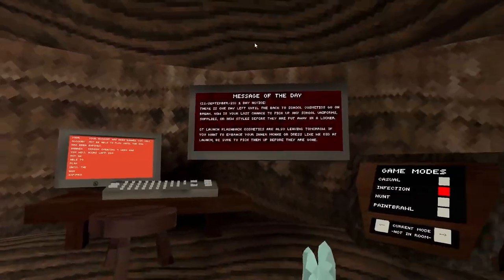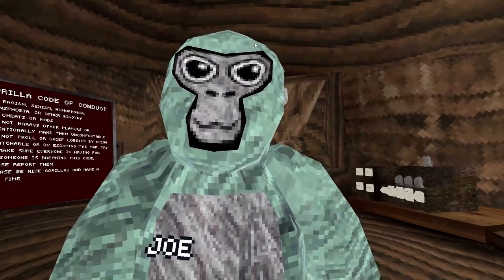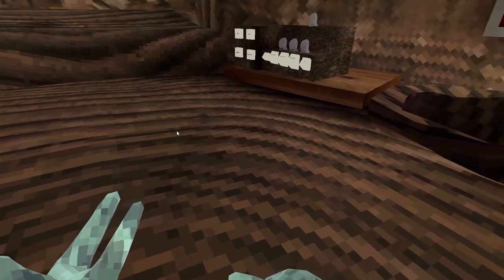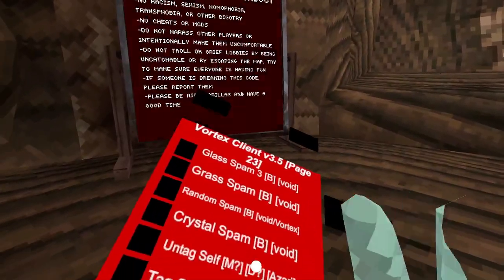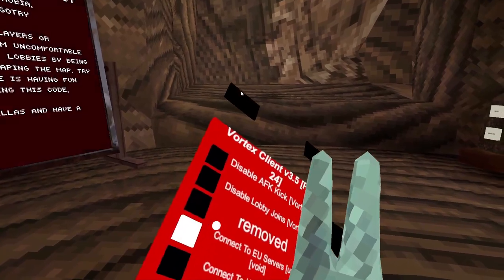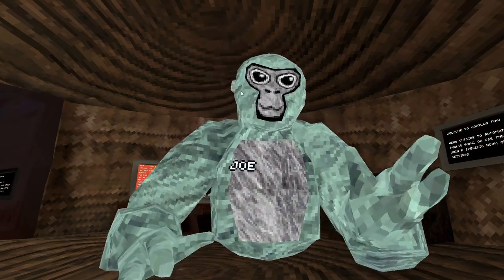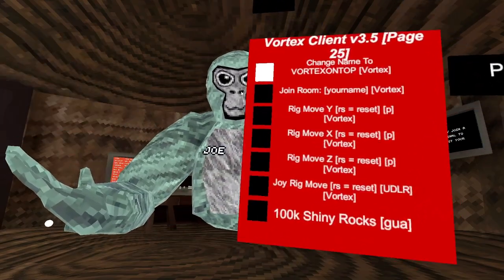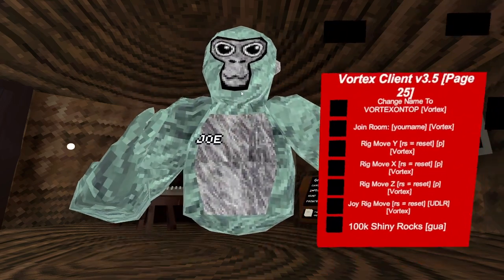Oh we need to change the 2023 — I'm recording this on zero sleep at 7:48 in the morning. Anyway, glass spam, untag, re-read that, disable AFK kick, disable lobby join, removed — my favourite. Connect to EU servers, connect to US servers, break name tags. No name — better not go along with my name. Changed name to Vortex on top, join room to my name.